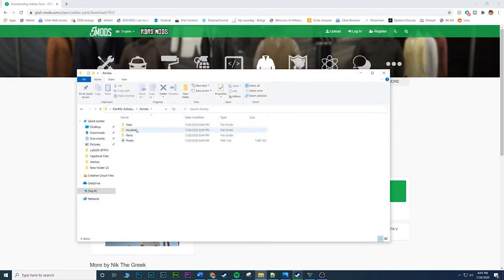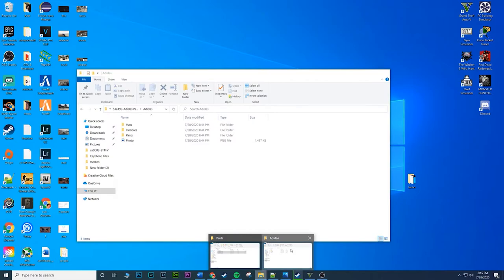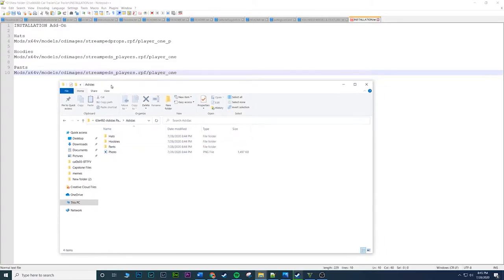We have the hats, we have the hoodies — the mod labels them 'hoobies,' probably a typo — and then we have the pants. The hats go in a slightly different location than the hoodies and pants. I'll show you guys where they all go. So I've listed out where the hats go, where the hoodies go, and where the pants go.